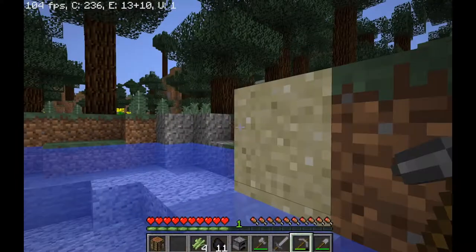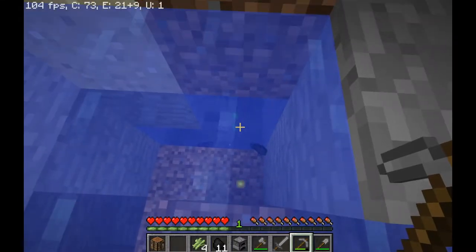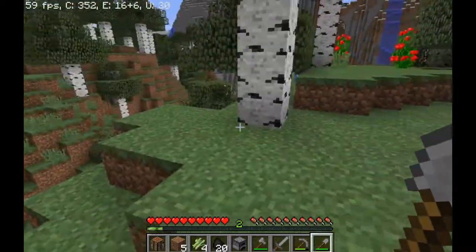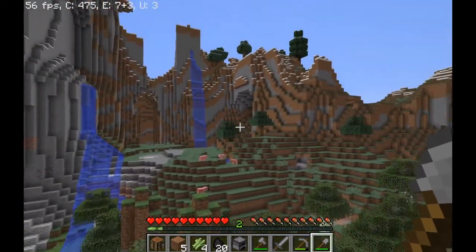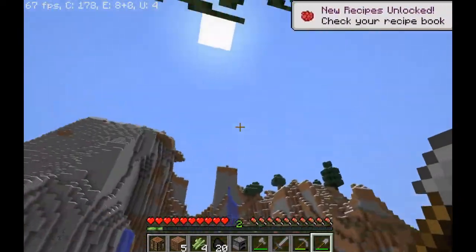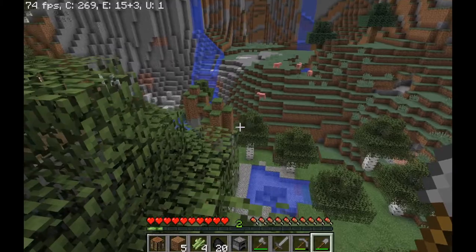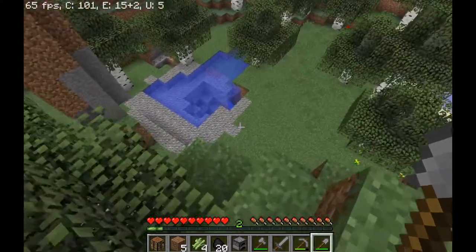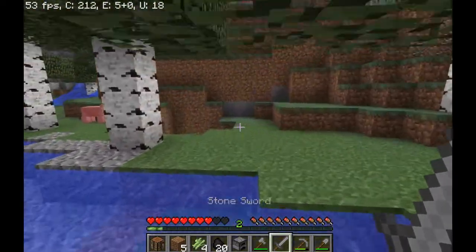I'm gonna collect this coal and go to the top of one of these mountains. I made it to the top — it's a pretty nice view. I feel like I could build a little house there as a starter house. It's past noon Minecraft time, so I think I'm gonna kill two of those pigs — sorry pigs — and save two in case I come across a village and some carrots so I can breed them.